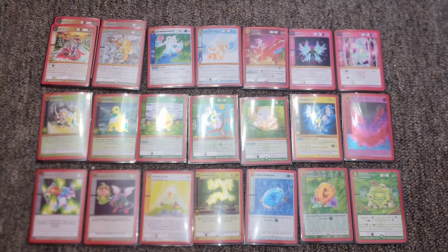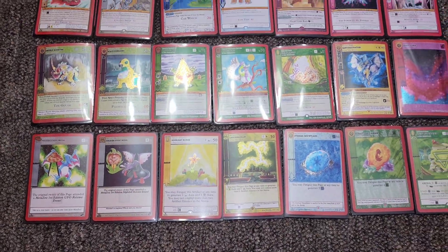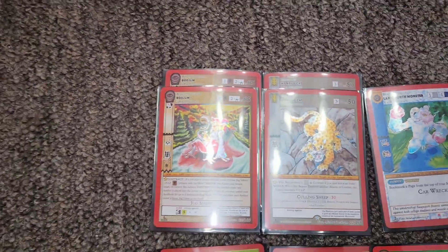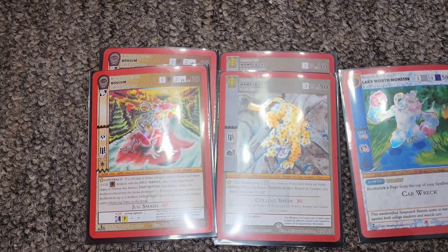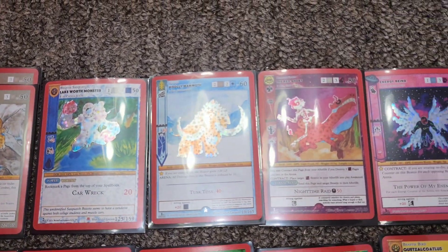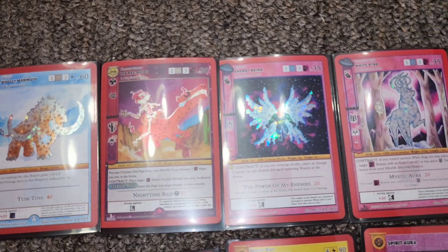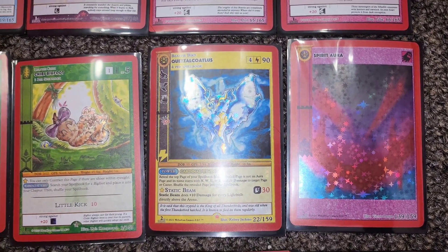Let's start with my reverse holo ones and then I'll show you my holo ones. It kind of sucks that they're in the shiny plastic sleeves because it's all glared, but let's start up here. I have two of those Boojum guys and two of those Wampus Cats — so cute. I actually didn't know that the spirit auras could come shiny, so it was so cool pulling that out.